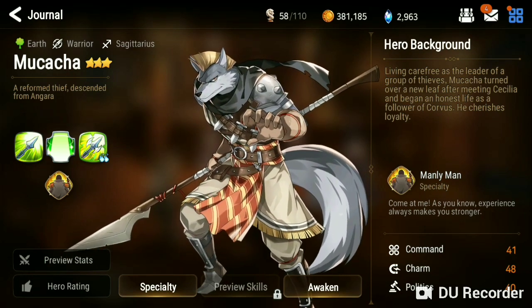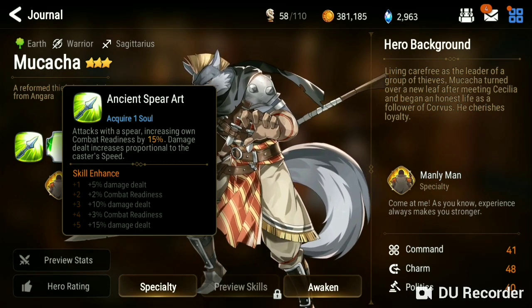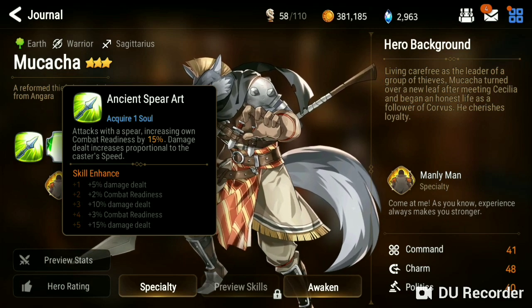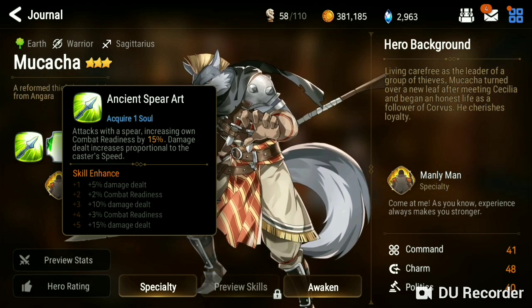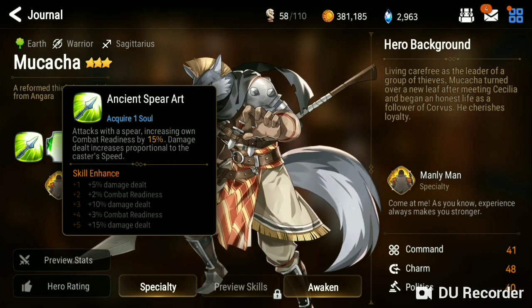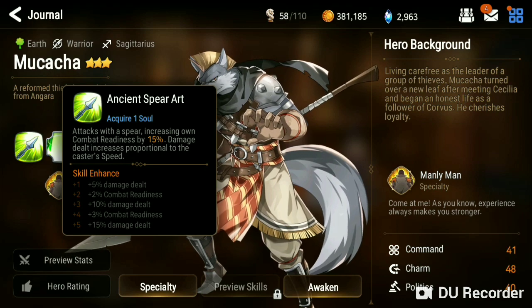Let's take a look at his skill 1. In ancient spear art, attacks with the spear increasing combat readiness by 15%. Damage dealt increases proportional to the caster's speed. So the more speed on him — and this is a trend on all his damaging moves — they increase based off his speed. So the more speed he has, the stronger he'll be.